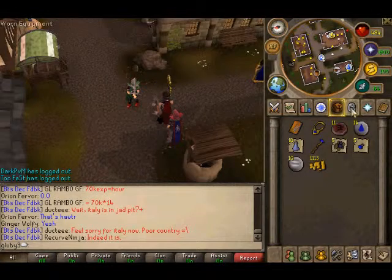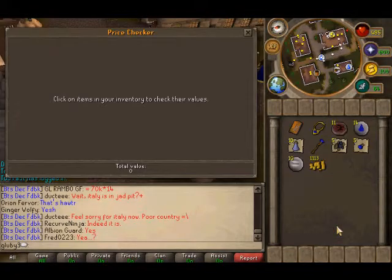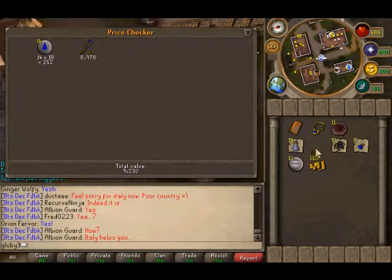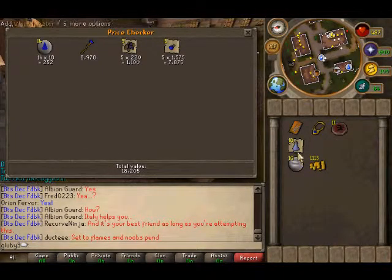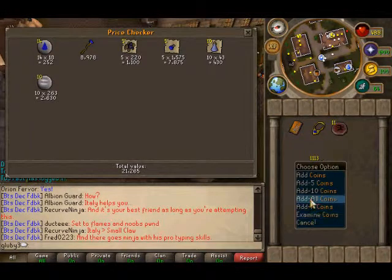Well guys, I'm done with that trip. I've been told that I should bring prayer pots to stay there longer, because I just gotta wreck — just because of those dragons near them. I got a rare drop from 11 kills — not bad, not bad at all.